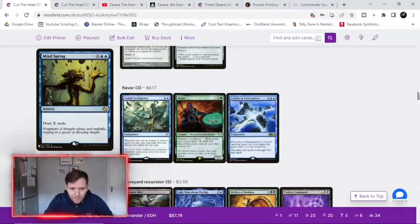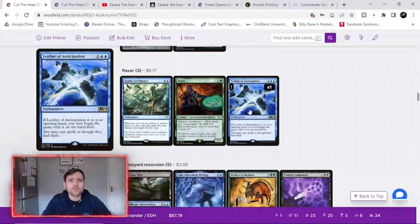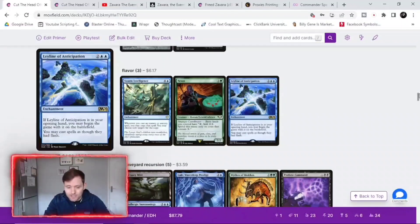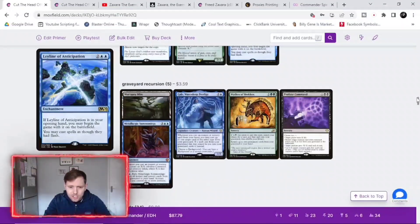Since we're playing so many sorceries, we need a way to get them out fast — we want to cast sorcery spells at instant speed. That's why I've put in Leyline of Anticipation: if it's in your opening hand you may begin the game with it on the battlefield, and you may cast spells as though they had flash — exactly what we need. Swarm Intelligence is also an awesome card: whenever you cast an instant or sorcery you may copy that spell, so not only are we getting one hydra token, we're getting two — and that's going to build a massive board state really fast.